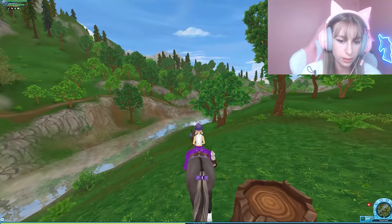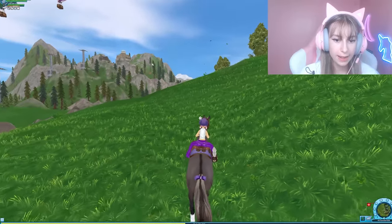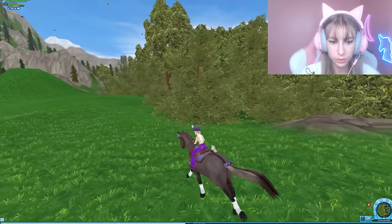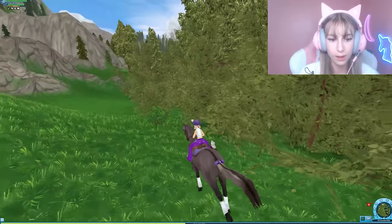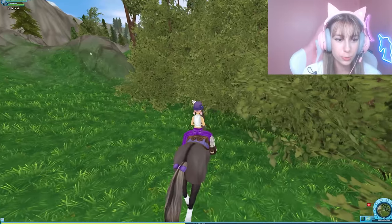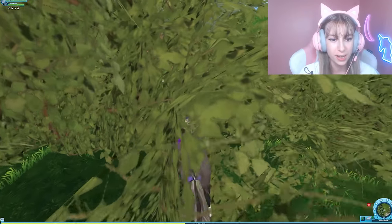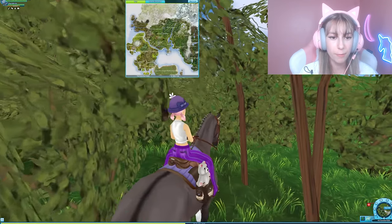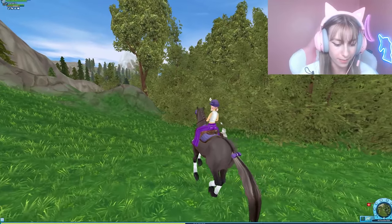This next one is kind of in Forgotten Fields. Go all the way near the rocks on the edge, then turn right. Keep going straight until there's a random wall of rocks stopping you — that's where it is. The coordinates are x210, y134. It's right near the edge of the bushes and the mountain on the map.